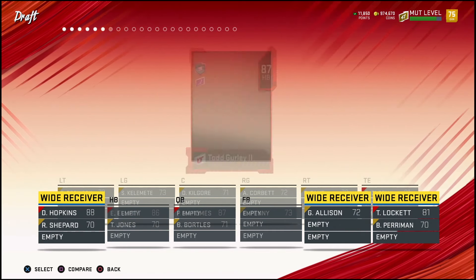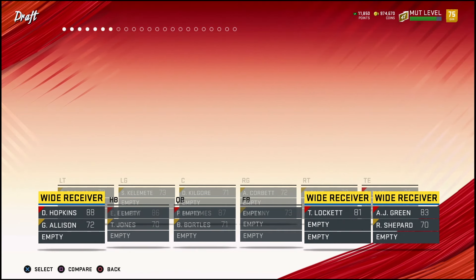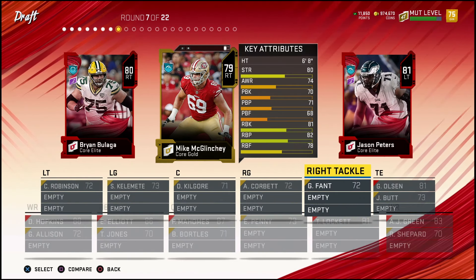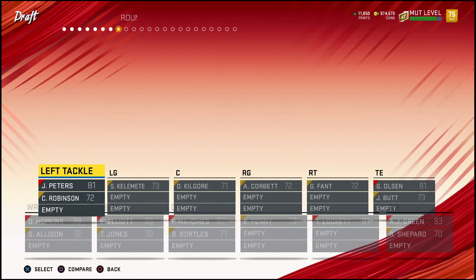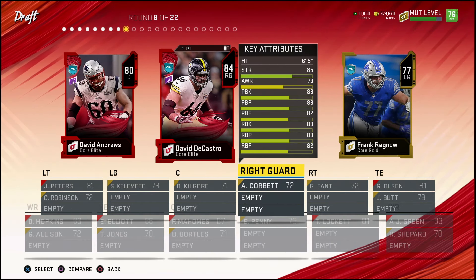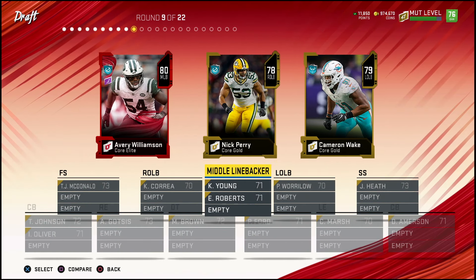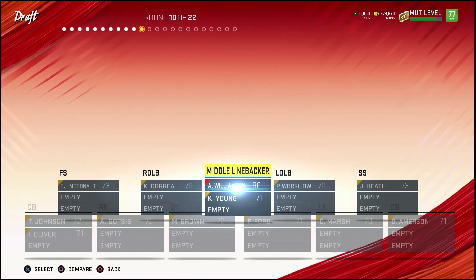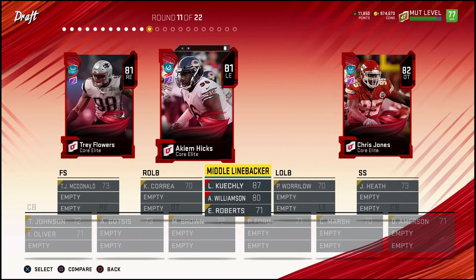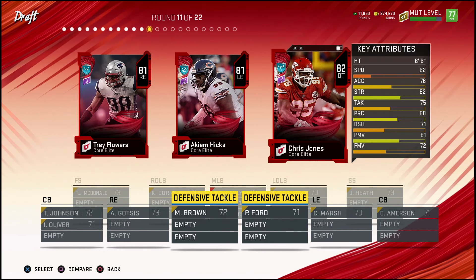What's really good about MUT Draft especially early in the year is it allows you to get into different playbooks and test out other formations, because you can get really stuck on stuff early on. Todd Gurley comes up in packs everywhere, but I don't need a running back so we're not taking him. Overall the team is getting pretty good. I really like MUT Draft early in the year — the game mode needs to be on All-Pro or All-Madden because I swear it's on Rookie or Pro, but other than that it's fun testing out different playbooks.